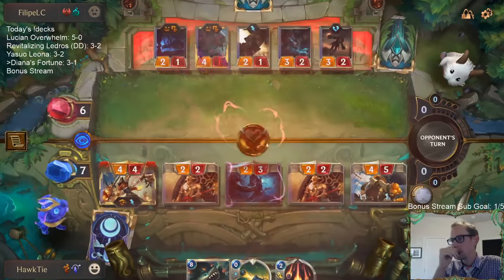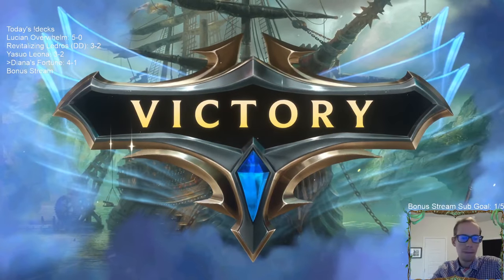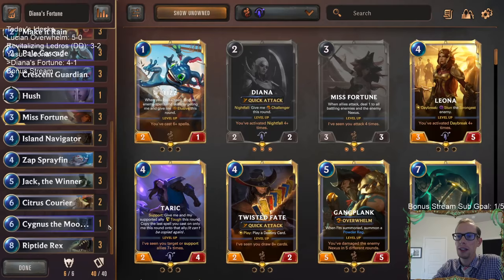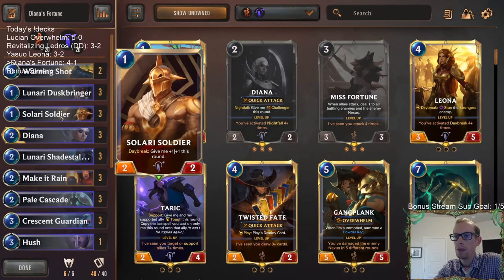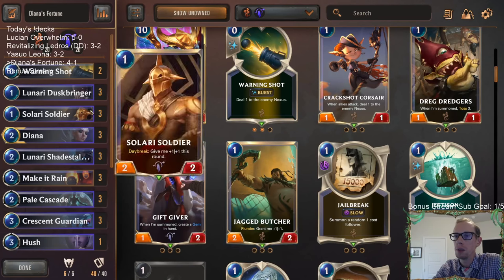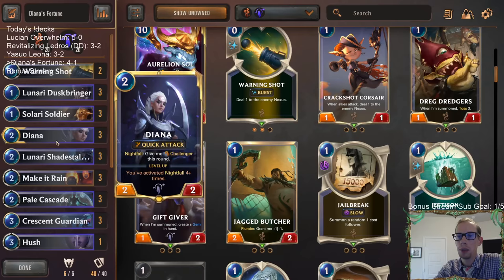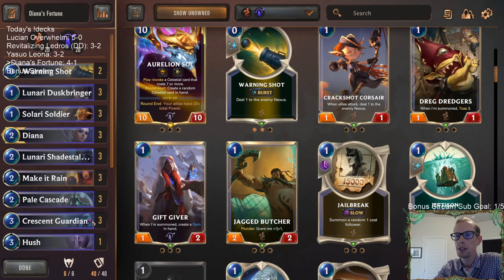Citrus Courier has been pretty sweet - this is the second time we've used Citrus Courier to get a leveled up Misfortune attack. Turns out attacking three times in a turn is good. This is why we're playing Island Navigator instead of Petty Officer. Four and one! Good strong deck here with Diana's Fortune - Misfortune looked really good, Diana does its own Nightfall thing. I like Solari Soldier - I think Solari Soldier is better than Jacket Butcher.